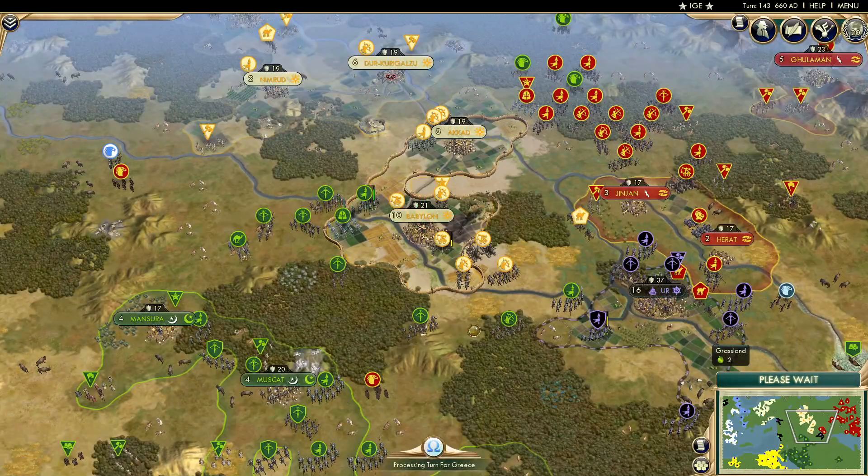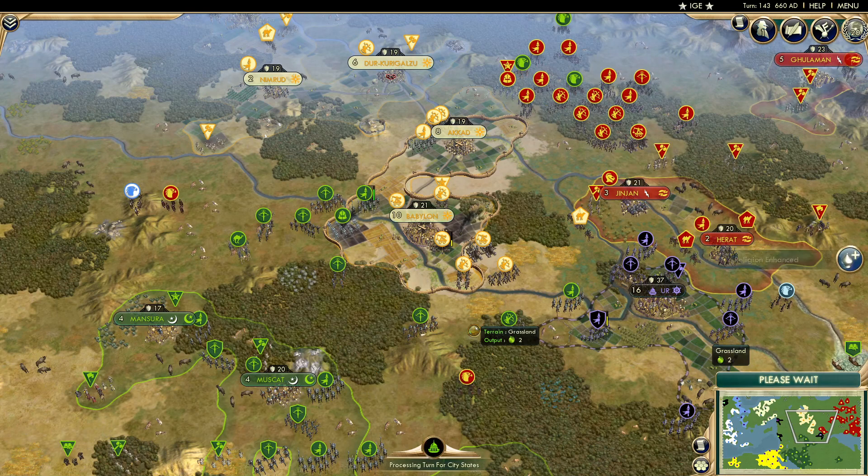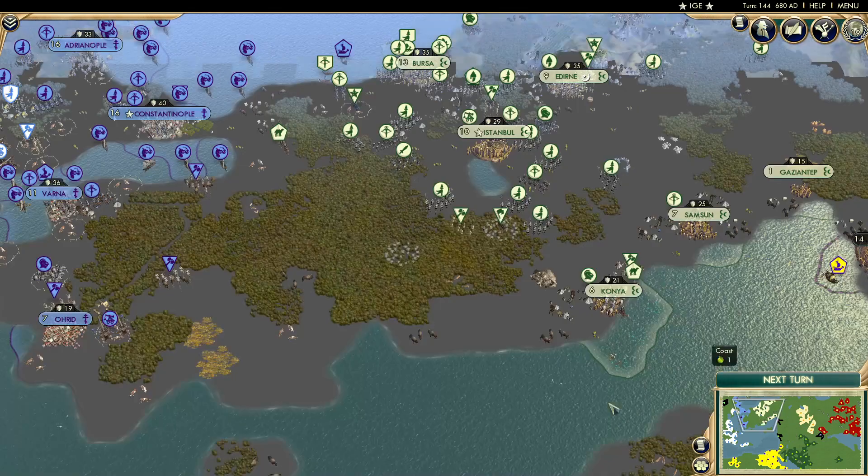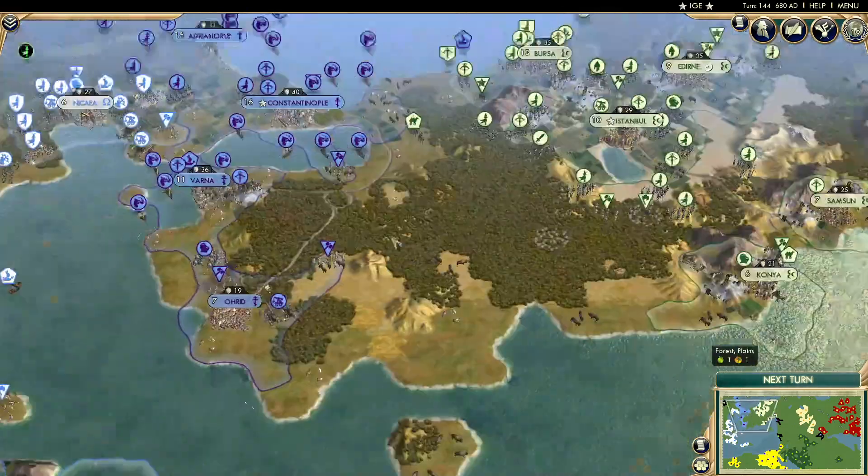One big thing to note this game could be the lack of cargo ships — could hurt money. Persia can't actually send a cargo ship to anyone at the moment. Assyria doesn't have any coast. Arabia and Egypt can trade with each other. Greece, Byzantium, and the Ottomans have a little bit more freedom there, so they might have more money in particular.